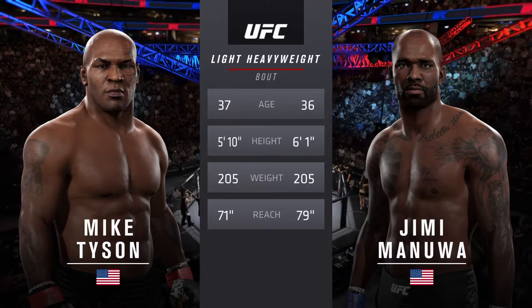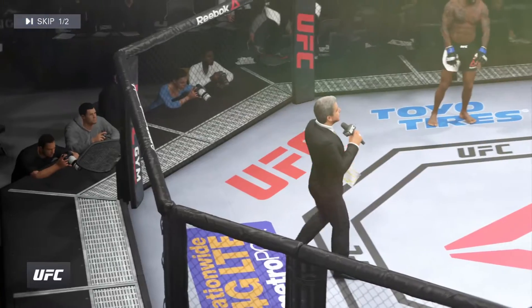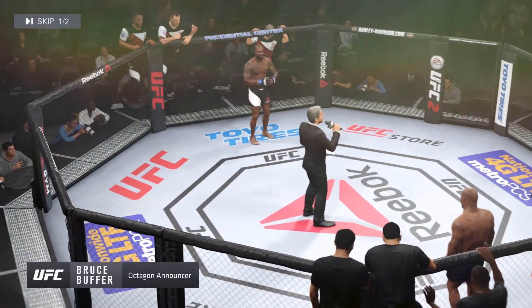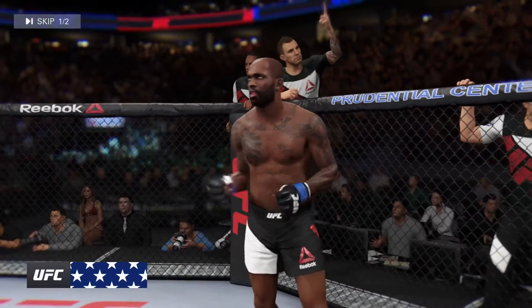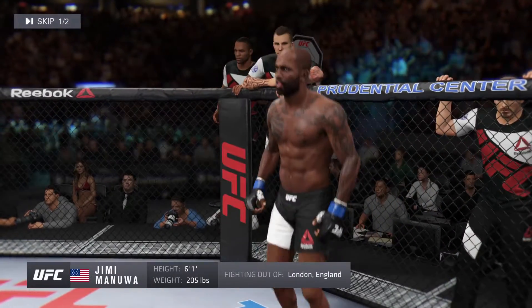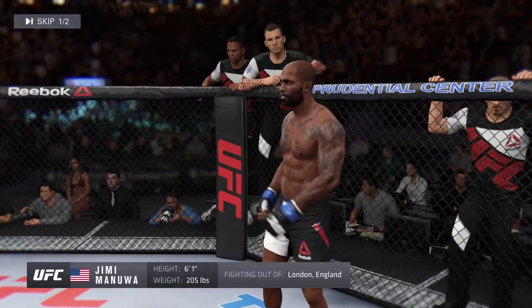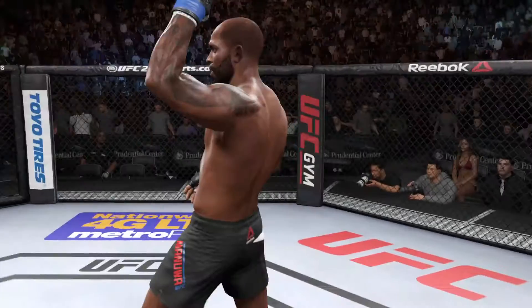Ladies and gentlemen, this fight is three rounds in the UFC light heavyweight division. Introducing first, fighting out of the blue corner — this man is a mixed martial artist holding a professional record of 15 wins, two losses. He's 6'0" tall, going in at 205 pounds, fighting out of London, England: Jimmy Oscar Coyle.